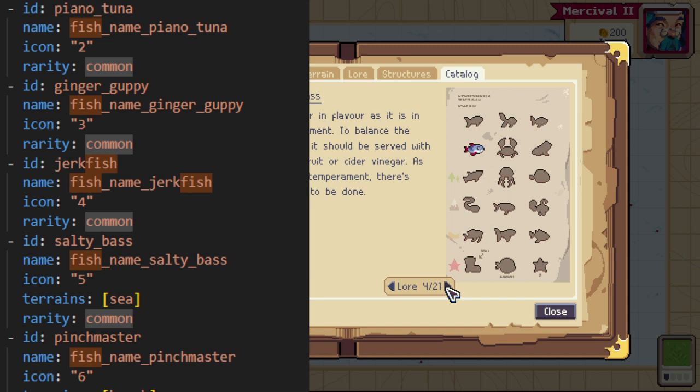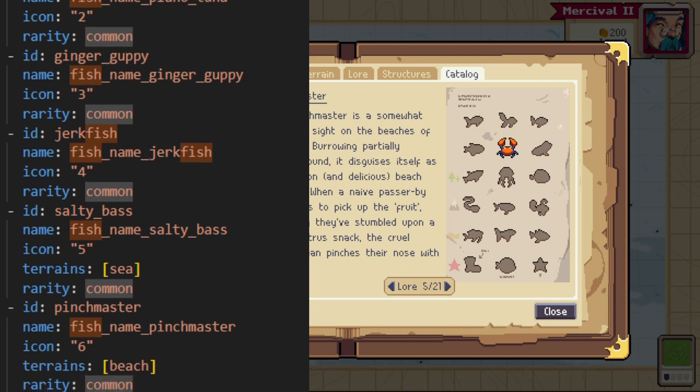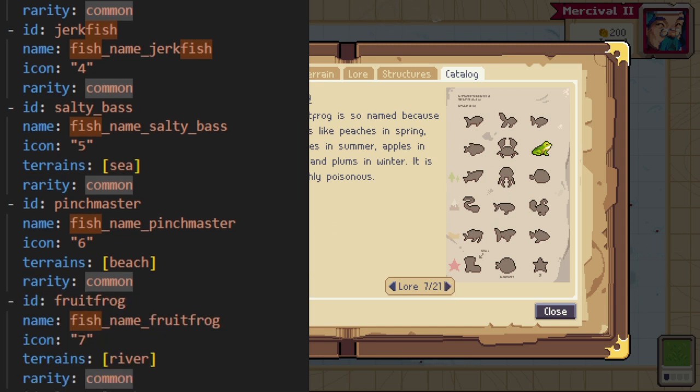The next three fish in the next row, starting with the Salty Bass, I call them the Terrain Fish, because you can only get the Salty Bass in sea tiles — deep sea also counts, but just use a regular sea tile. You don't have to try; you'll automatically get it as we go for the harder ones. The Pinch Master you catch on the beach — you'll get it eventually from fishing on beaches throughout the rest of this guide. The Fruit Frog you will get in a river tile.